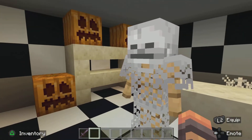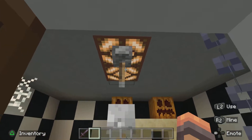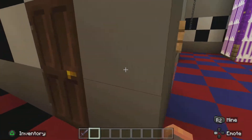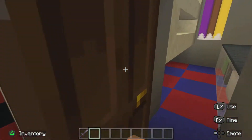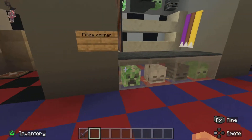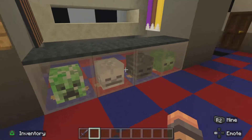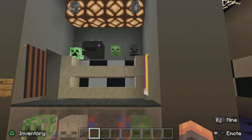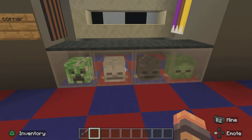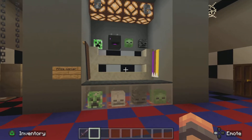In the employees-only section there's the endoskeleton we see from the first game, some electronic heads, cameras, and cobwebs. You can turn the light off, but I'd recommend leaving it on because mobs could spawn in here. Here is the prize corner. I did a little hack where you use pistons to push down armor stands with heads on them into glass cubes. If you want to learn how to do this, search 'FNAF one speed build Minecraft' and the video should pop up.